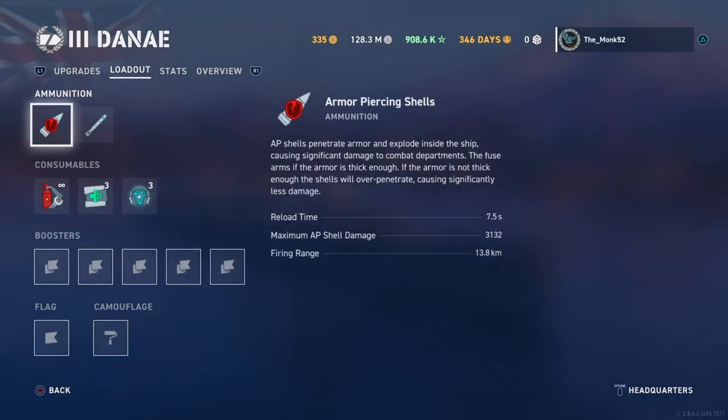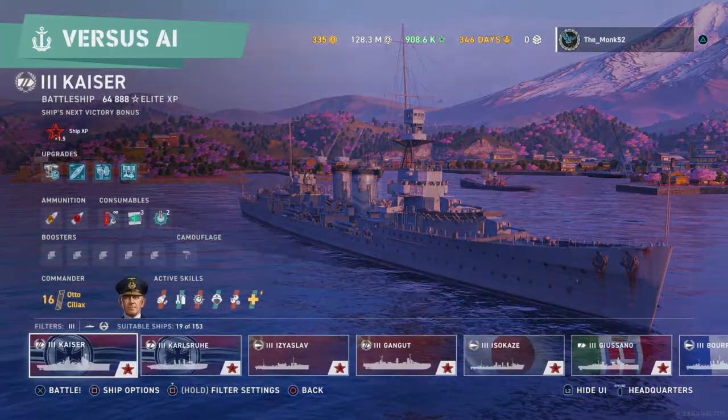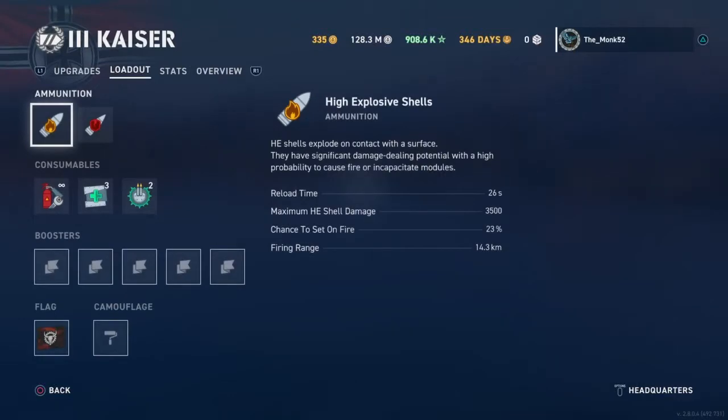And there's obviously the British cruisers, which are a special bunch that only get one ammunition type — they just have AP and torpedoes.